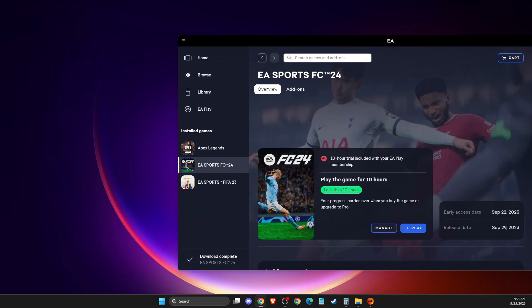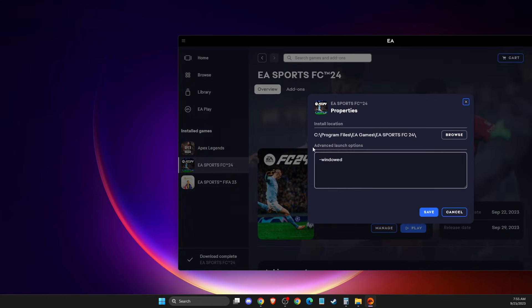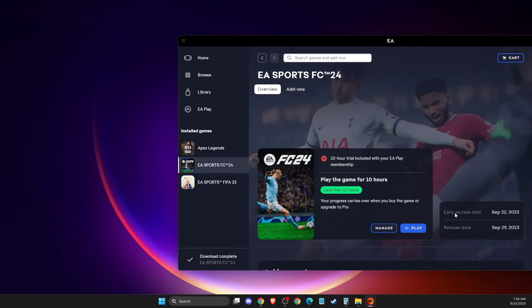Another thing you can do is run FC 24 in windowed mode, as sometimes that can cause the problem. On EA app, go to the game, Manage, View Properties, and under Advanced Launch Options write '-windowed' and save. The same applies on Steam and Epic Games as well.